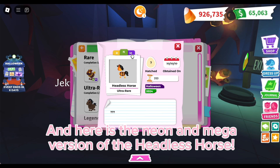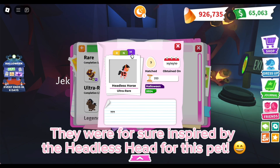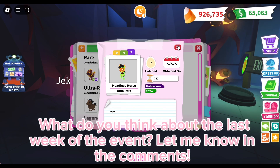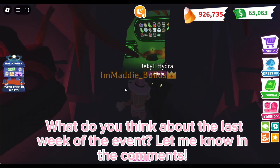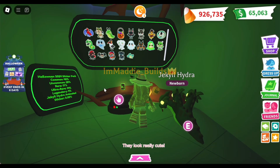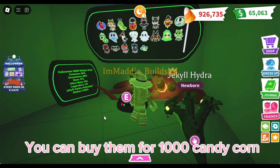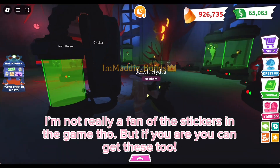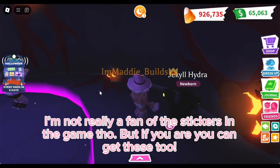Here is the Neon and Mega version of the Headless Horse — they were for sure inspired by the Headless Head. What do you think about the last week of the event? Let me know in the comments! Here are the new Halloween stickers as well, they look really cute. You can buy them for 1000 candy corn. I'm not really a fan of the stickers in the game, but if you are, you can get these too.